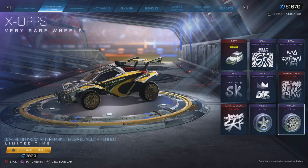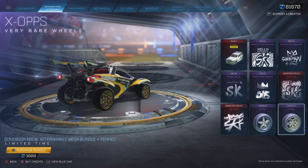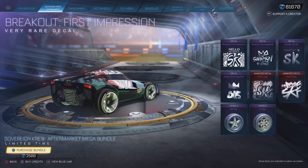And the Xops wheels — I genuinely do like these wheels. That's everything for the mega bundle with the car. Then the mega bundle without the car is 2,500 credits and does not include the Saffron Fennec.